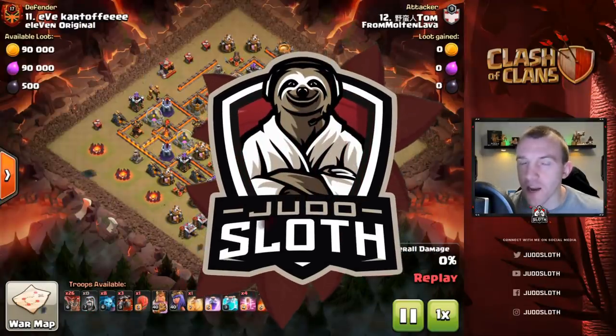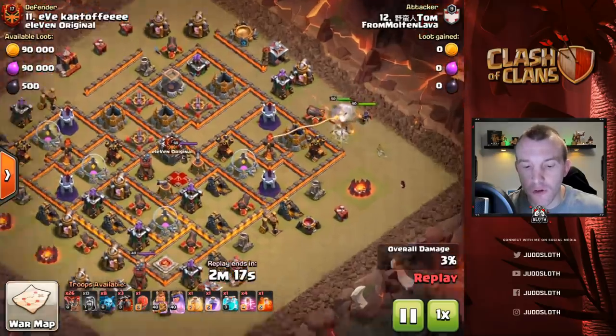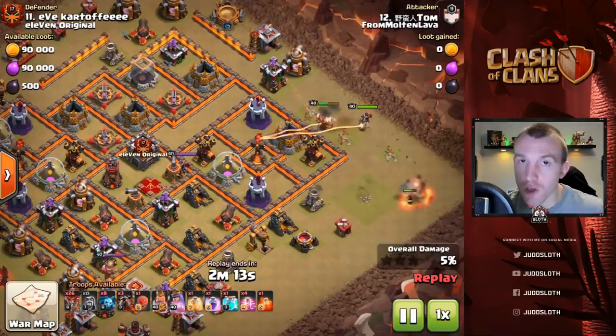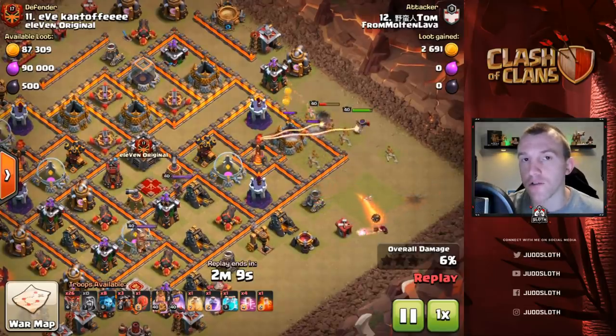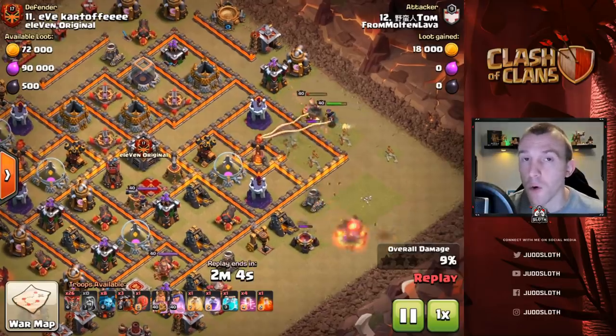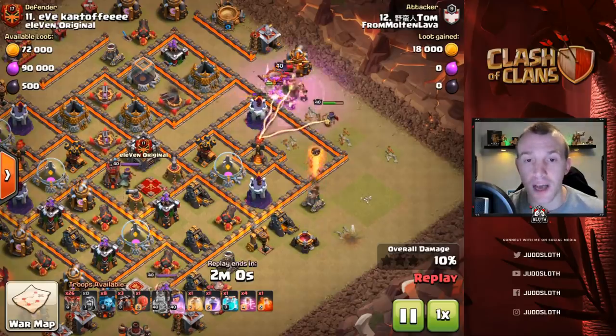Alright guys, diving straight into this first method we have the Electron strategy which will set up your Lava Loon. Now with the Electron you are aiming to do a number of things — you're taking out a couple of objectives but you're also setting up pathing for the Lalo, much like many of your other entries that you will have.